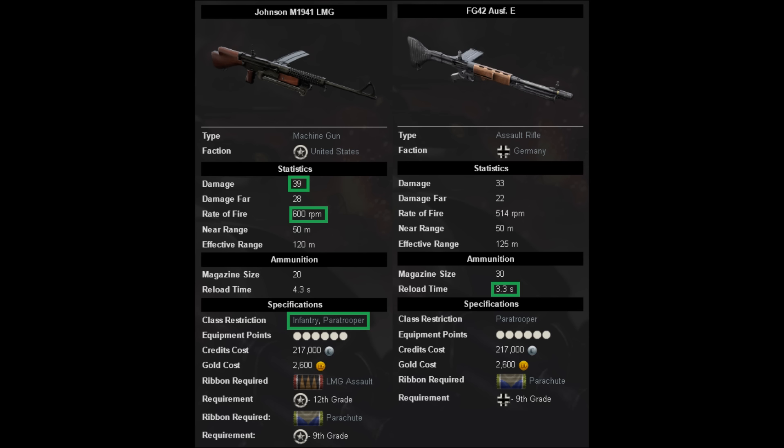Credit cost is 217,000 credits, which is 2,600 gold if you like to buy the gun outright — which isn't a bad thing to do, because you need max rank level 12 LMG assault, or if you're playing a paratrooper you need 9th grade on the parachute ribbon. So now let's get into the modding.